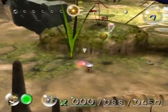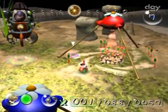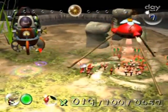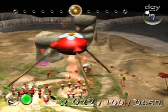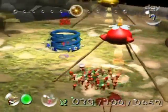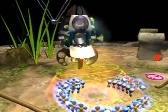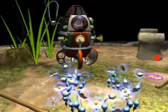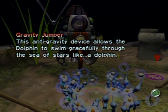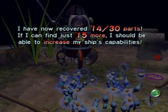You guys are still working on that, aren't you? I gotta pluck these — I should actually get all the reds out so I don't have to pluck them later, which speeds things up. Put that back in the onion — wait, you're not the reds, you're the blues. Cutscene: 'This anti-gravity device allows the Dolphin to swim gracefully through the sea of stars. I have now recovered 14 out of 30 parts — if I can just find 15 more, I should be able to increase my ship's capabilities.'